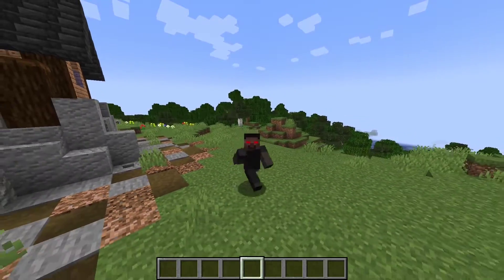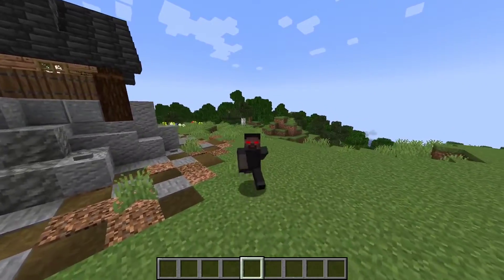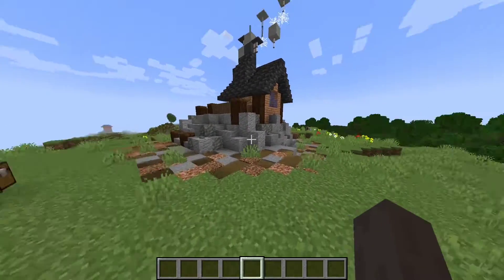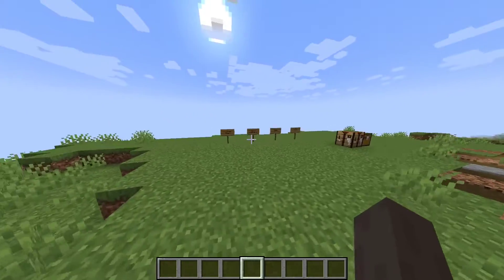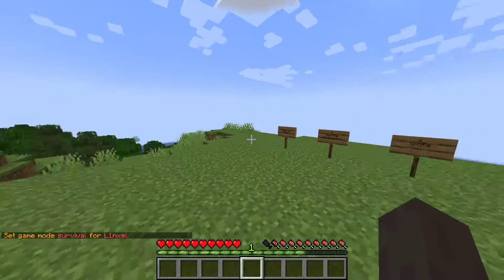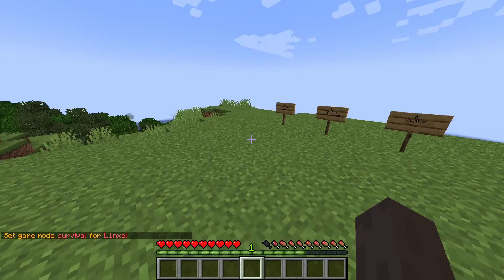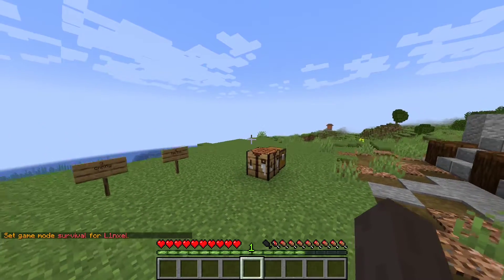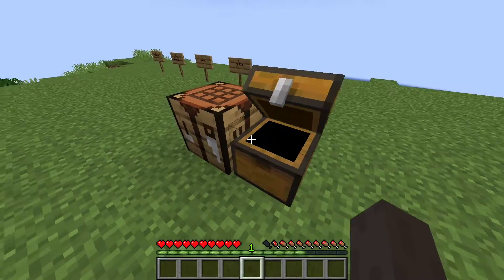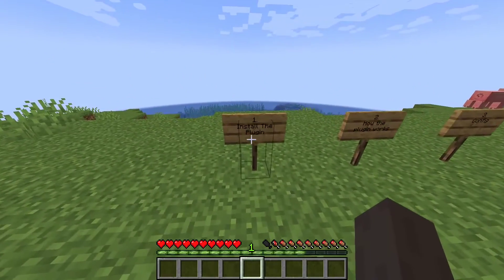In this video, I'm going to be showing you how to install and use the Lifesteal plugin. What this plugin basically does is that it lets you take hearts away from other players. So if I die from a player, I will lose one heart, and the player that killed me would gain an extra heart. There's also a crafting recipe in this plugin that will let you get more hearts.